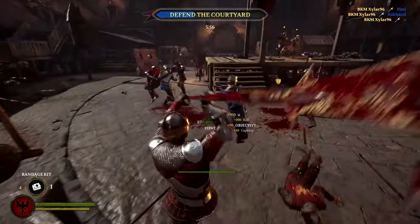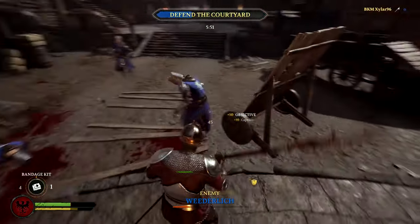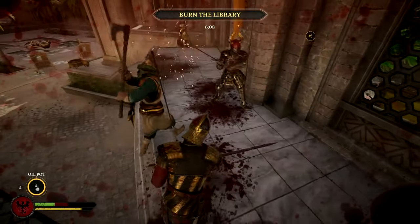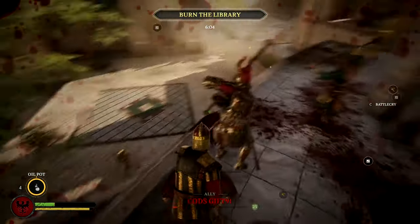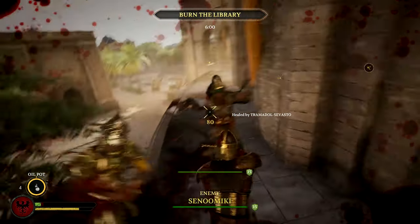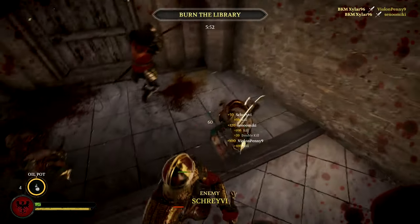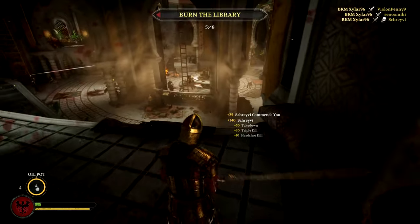Now let's get to the A tier subclasses. The best A tier subclass is the Devastator. Unlike the other subclasses shown so far, the Devastator does not have a special ability that supports your teammates — he uses the oil pot. This makes it way harder to rack up score points. Most of the time the amount of score points you'll get from the oil pot will not even be close to the other special abilities like the Warhorn, Bandage Kit, or Banner. And often times you'll even get negative points because teammates just love running into fire at low HP.